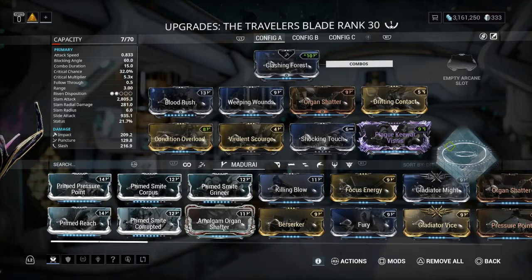Drifting Contact keeps the combo up longer. Condition Overload gives plus damage per status effect on the target, which works well for all the elements we're going to be procing. Then Virulent Scourge and Shocking Touch for electricity, and then my ribbon with crit damage and damage.